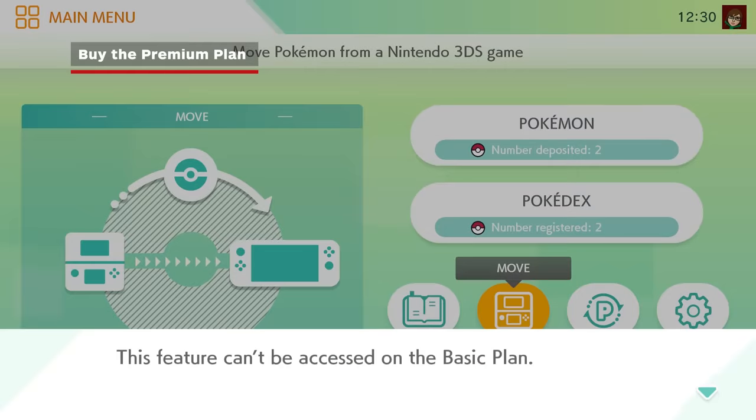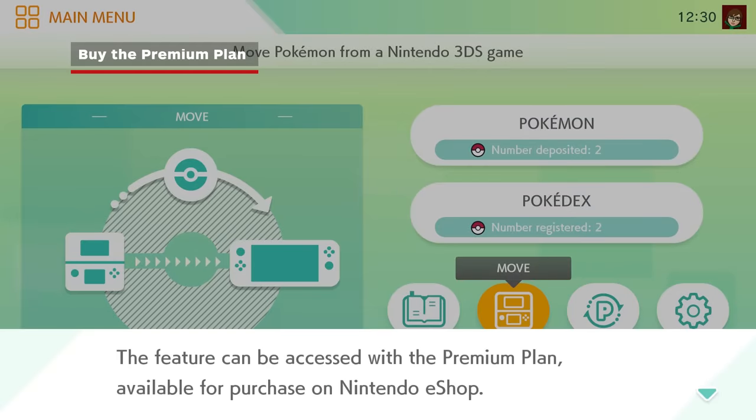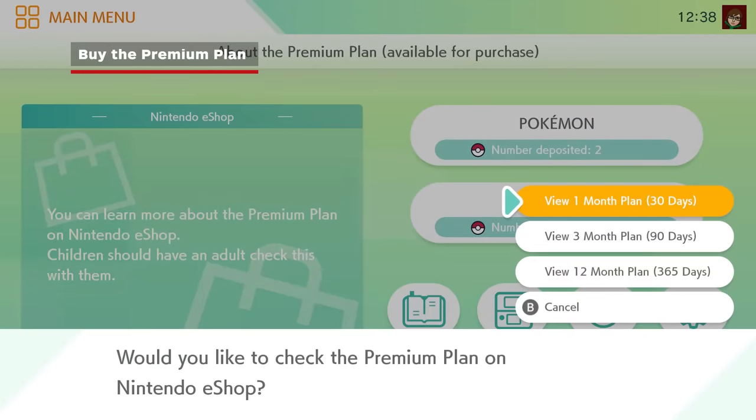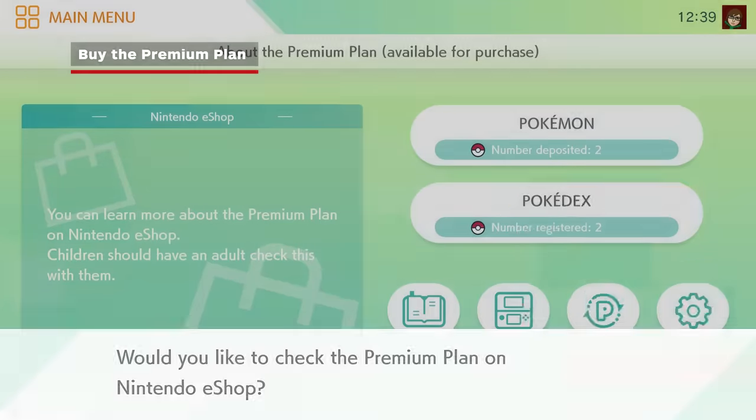To move Pokemon from Bank, you'll need a premium plan. This paid subscription service has a few options: one month for $2.99, three months for $4.99, and one year for $15.99.